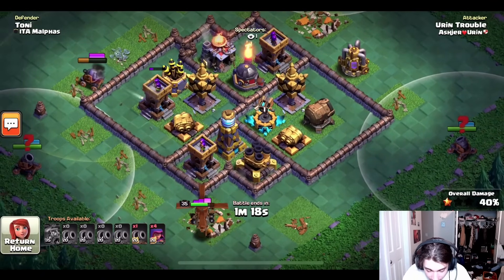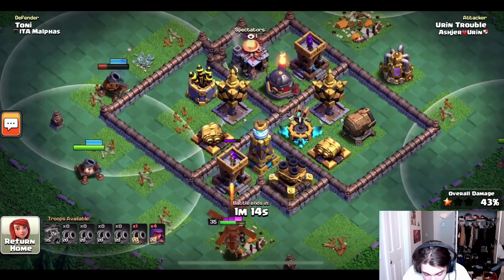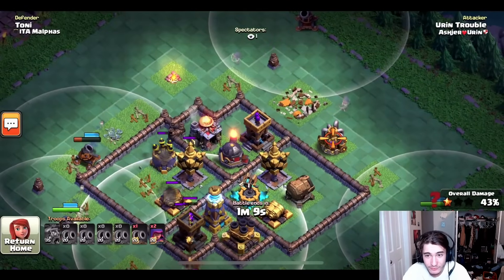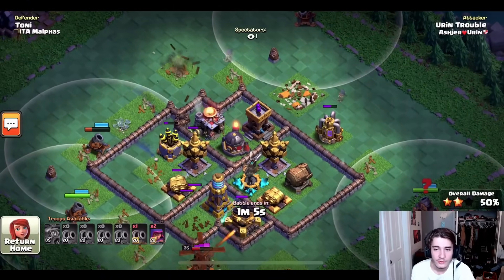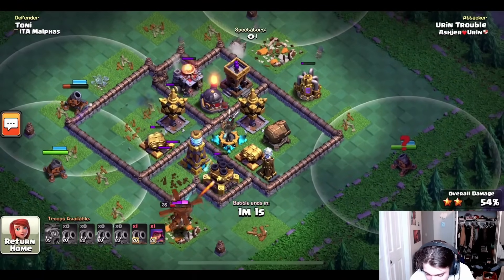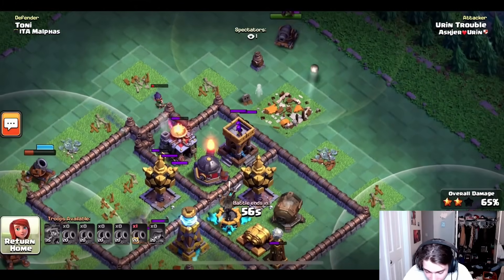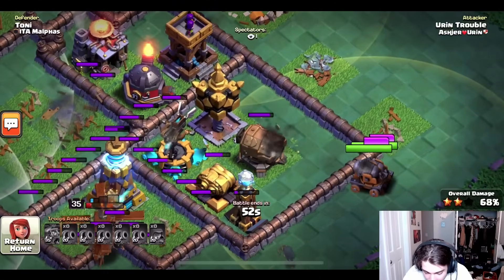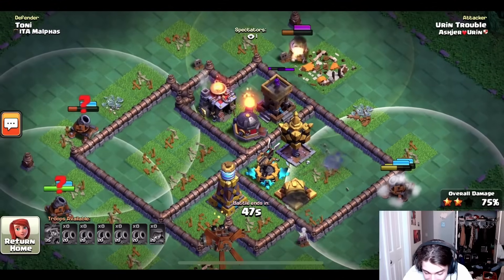He has four archers left to deploy. This cannon cart just soloed the whole archer tower — the builder machine's tanking the other one. There's actually not that much left for this base and he's using the archers, I'm guessing, to take out the archer tower. How genius is that? A tesla pops up — he just found a lot of traps but I think he's okay. He puts both cannon carts down here to take out this giant cannon and they get it down.